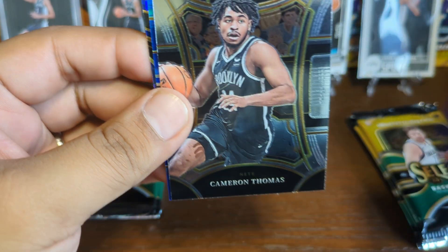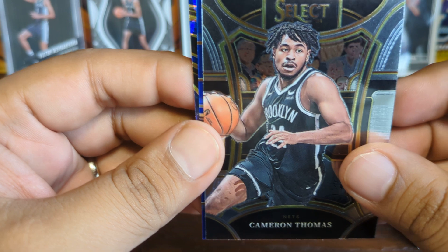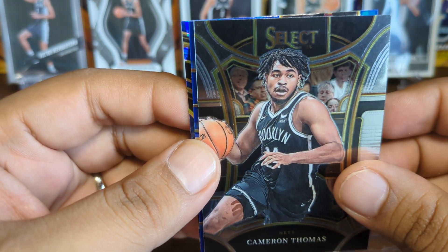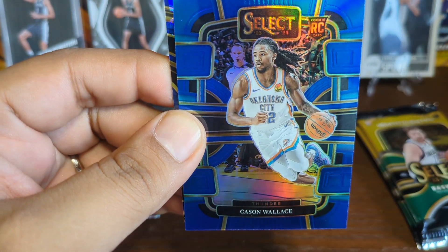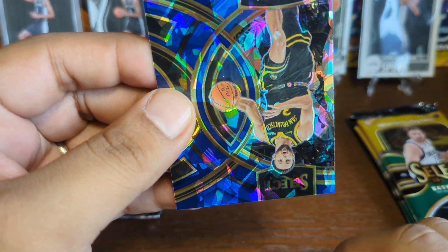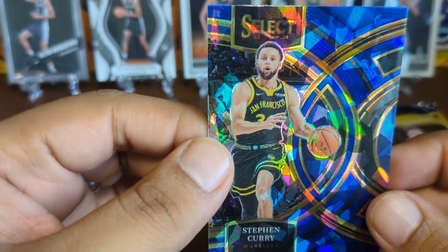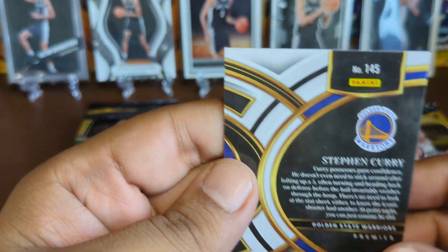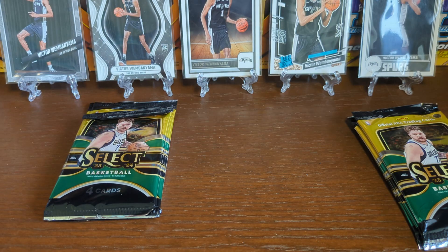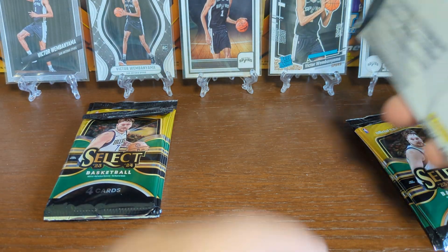Colby Jones rookie there, got a Cam Thomas and this is the new Mezzanine level. We've got a silver Caisson Wallace rookie, and then we've got a Premier cracked ice of Steph Curry. We had a nice numbered Steph Curry in the last box — this one's not numbered but we'll take it.